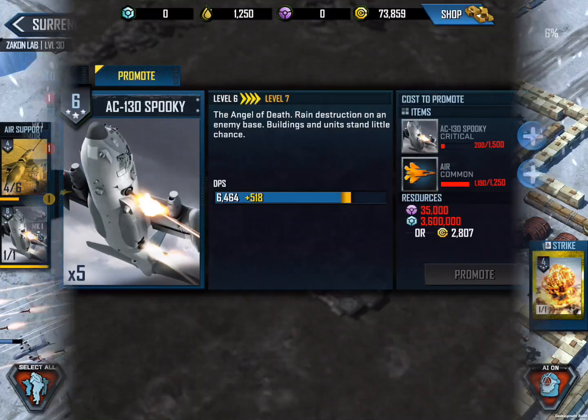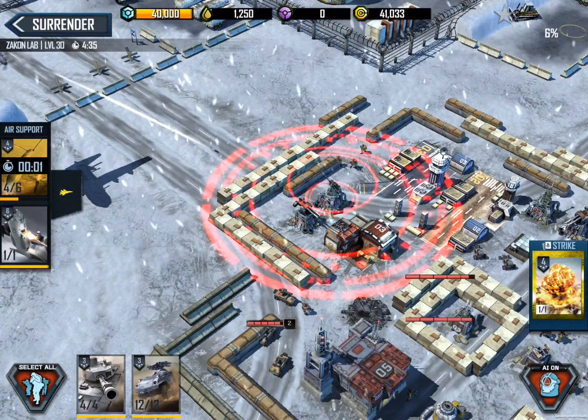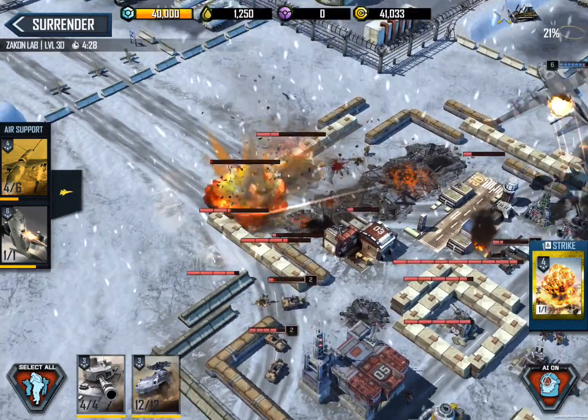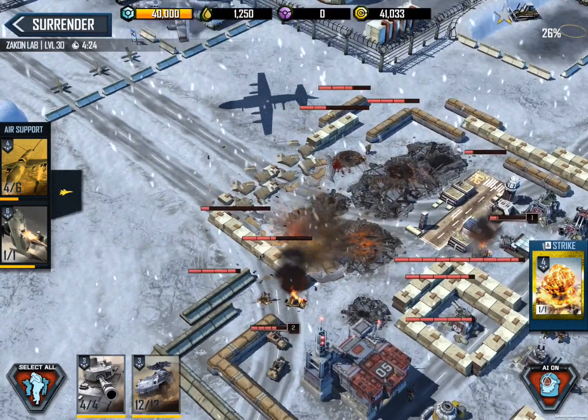The new top prize is the AC-130 Spooky. Like the Avenger, upgrading its multiple equipment slots will significantly bolster its effectiveness, including its sustained flight. Upon selecting the target zone, the AC-130 will circle the perimeter for a certain amount of time while dealing heavy area-of-effect damage. As the Spooky cruises at high altitude, it takes reduced damage from enemy turrets.